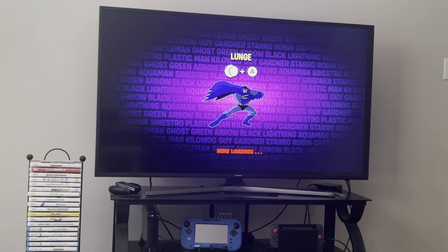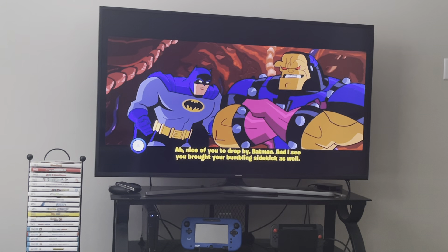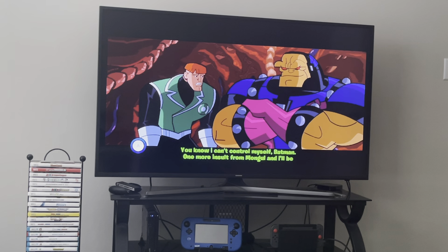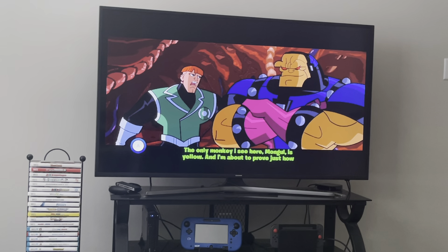I think we're going to fight the final boss now. In the cutscene, the villain says: 'You brought your bumbling sidekick as well. Care for a rematch, guy? Or did you just come to watch as I tear apart everything you hold dear?' Guy responds: 'You know I can't control myself, Batman. One more insult from Mongul and I'll be body slamming both of us into Mogo's battery.' Batman replies: 'Controlling your anger isn't about refusing to fight, Guy. It's about thinking before you act and knowing when to attack.' Mongul: 'What an inspiring pep talk. Now let's see if your monkey's learned any new tricks.' Guy: 'The only monkey I see here, Mongul, is yellow. And I'm about to prove just how yellow you are.' Mongul: 'Do your best, Earthman.'